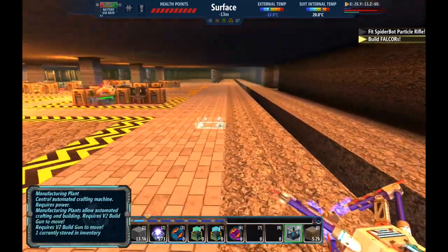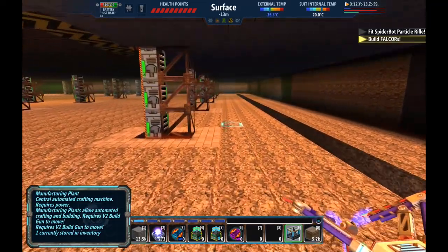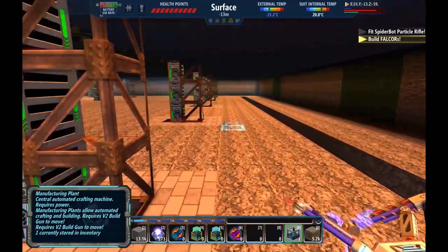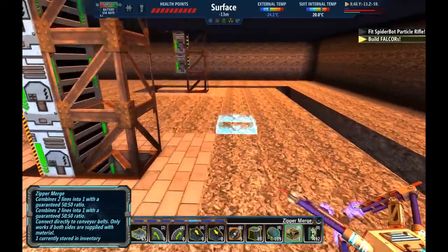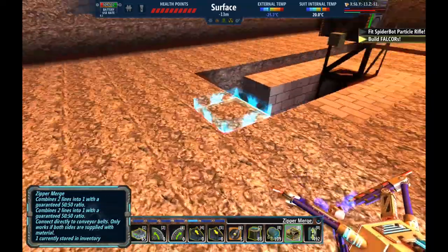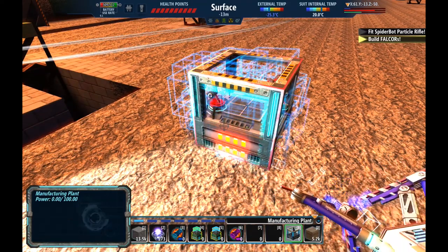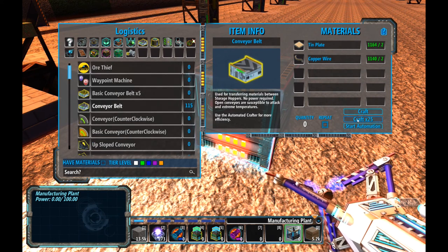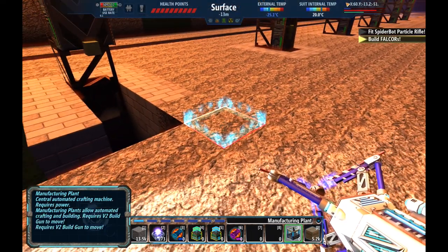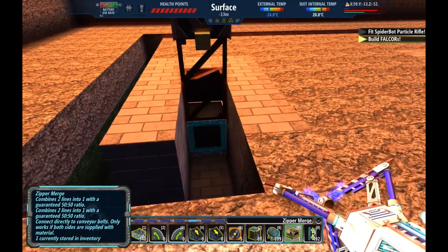Over here I've got a trench dug over to biomass. I decided not to put biomass onto the bus and instead route it around the back, because I don't think we need it for a lot of things. Let's get some more conveyors because we're going to need a whole bunch of them. Looks like I finally got a good stock of copper wire again. Let me get this stuff off my hot bar and get some belts.